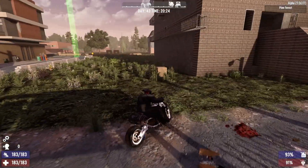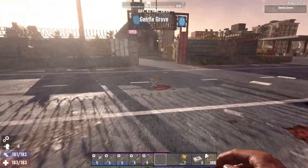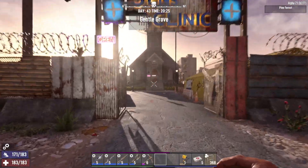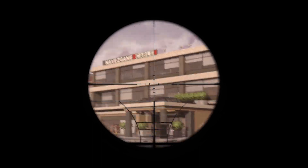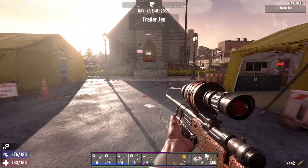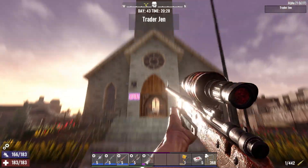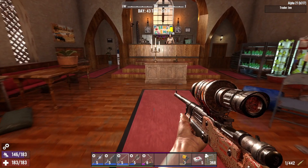There's my base and it's not even close to being finished yet. Let's do a little tour. I set up right across from Jen's clinic which is awesome. There's the cable place which is just filled with books and stuff too, so that's helpful. If you haven't tried Alpha 21, I think it's still only for PC, but you have to get it.